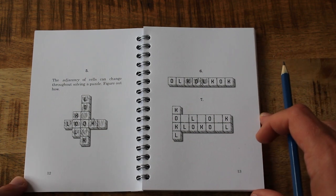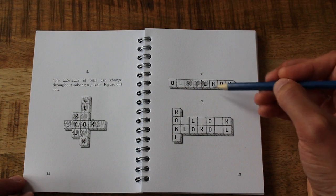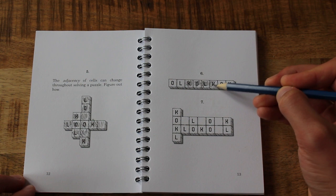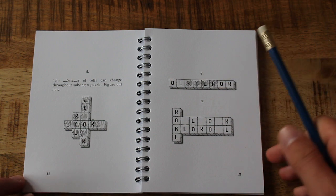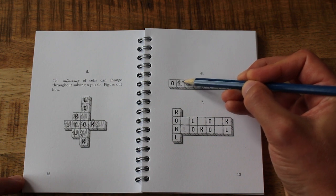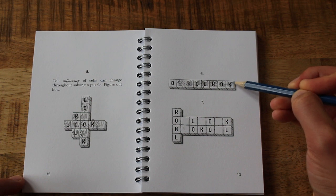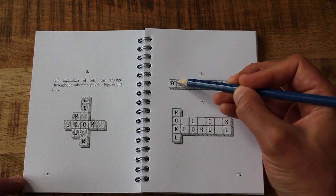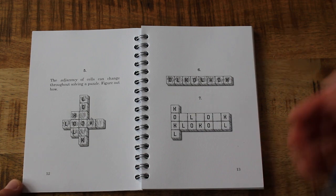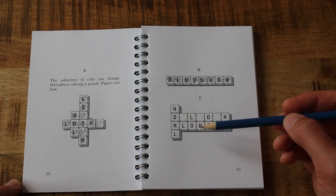Alright, back to it. I've realized the mistake I was making: once I've filled in LOCK, I can fill in an extra space. So I do this one here, and that lets me do LOCK across here. Then LOCK across here, and fill in that final O over on the left. Remember to do its operation. Okie dokie — so next up.